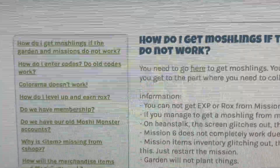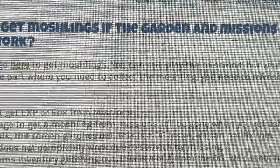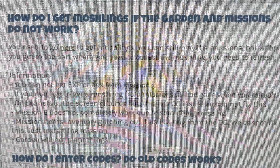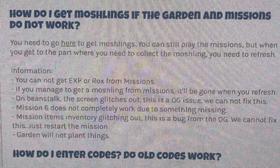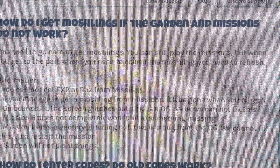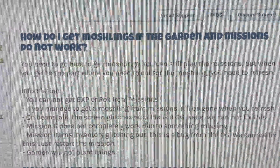As we take a look at Moshi Monsters Rewinded frequently asked questions: how do I get moshlings if the garden and missions do not work? Well, let's find out. You need to go here to get moshlings. You can still play the missions, but when you get to the part where you need to collect the moshling, you need to refresh. You cannot get XP or rocks from missions. If you manage to get a moshling from missions, it'll be gone when you refresh. The screen glitches out — this is an original issue, we cannot fix this.